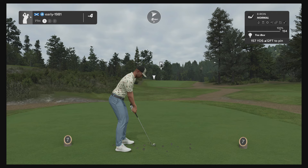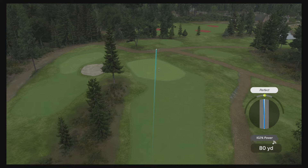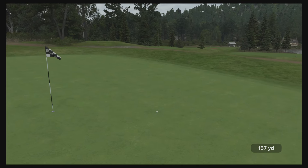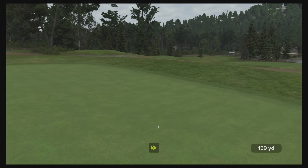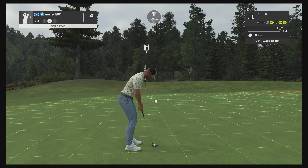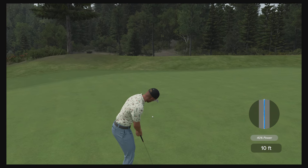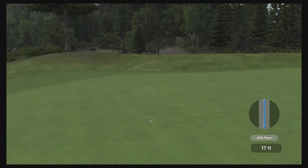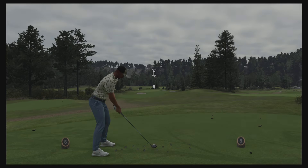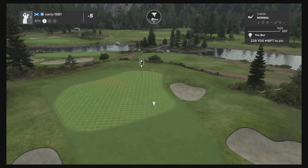Hole seven is a mid-range par 3, 157 yards, slightly elevated green. It's a lovely strike but the wind hits it a little more than I allowed and it's going to be a pin high putt — 17 feet, slightly uphill breaking right to left. It should keep turning, it does keep turning, and that is a good putt.